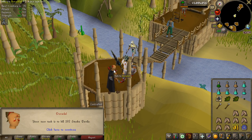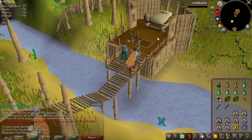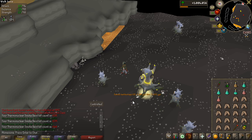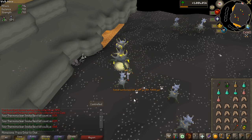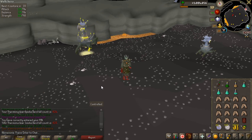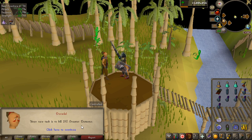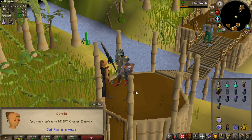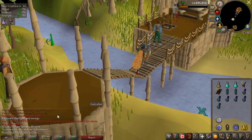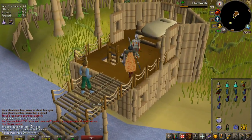Got a Smoke Devil task. I'm at around 640 kill count on Thermonuclear Smoke Devil, so this will bring me to just above 800. Three kills in and I got a Smoke Battlestaff — nice, two mil. Task done at 828 kill count, no pet. Then I got the perfect task: 192 Greater Demons. That was task 599, so soon I can hit 600 with Konar for a lot of points.